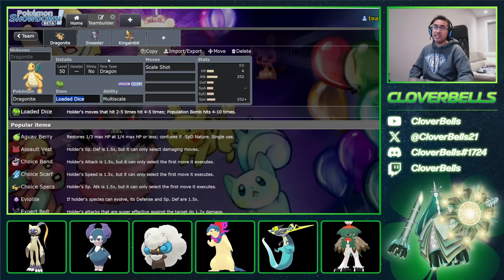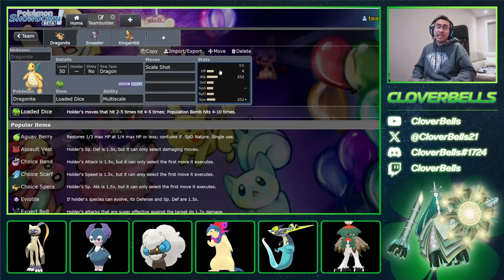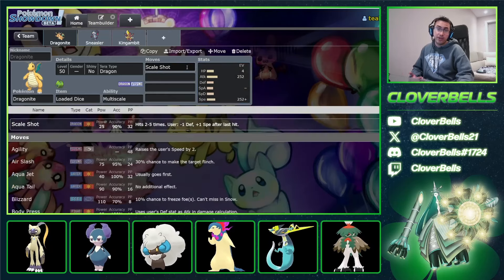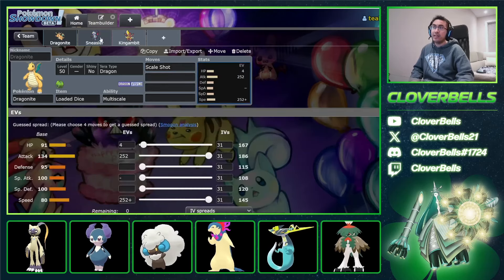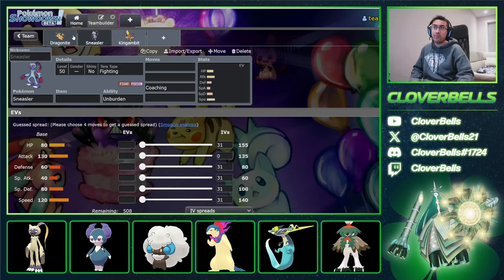The Scale Shot set is quite interesting because Dragonite is a little bit slower than some of the other dragons like Dragapult and Garchomp. But now you get the edge if you have Scale Shot, and you're basically forcing them to burn a Tera or potentially switch out and be out of position. I'm going to show you some teams that have really taken advantage of Scale Shot Dragonite along with Coaching Sneezer.